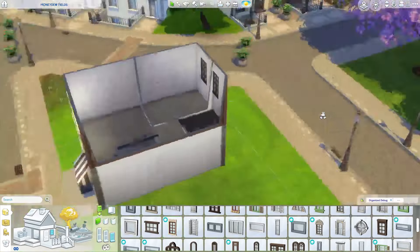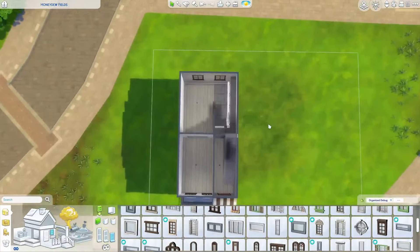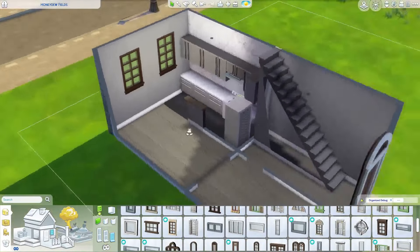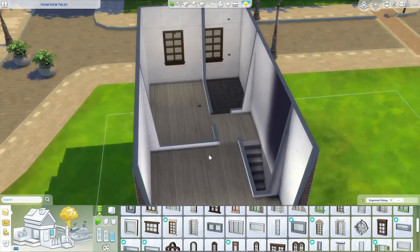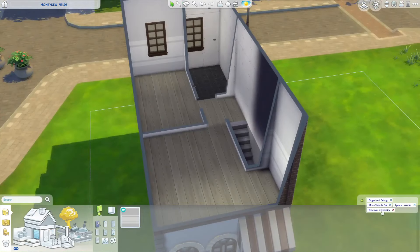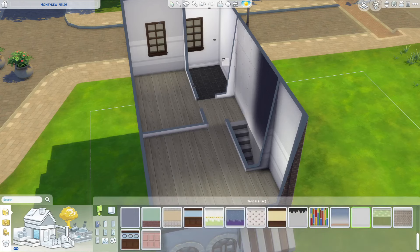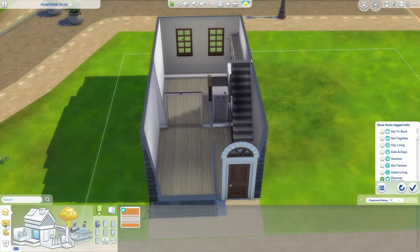Out the back there are four windows — two on the top floor and two on the bottom floor — and I took that inspiration from the back of debug houses you can find in the catalog. Then I'm using the Discover University wallpaper for the bedrooms, and again just gray and white for the bathroom and hallway.